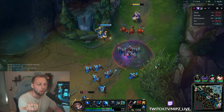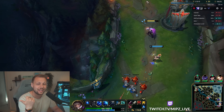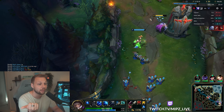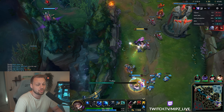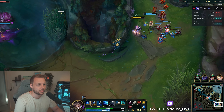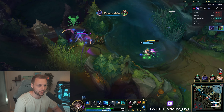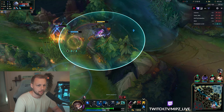Generally speaking, we talk about ADCs having three different types of roles. An ADC can fit into one of three different categories: they can be utility, they can be a bully, or they can be a hyper carry — or they can be more than one. Ash is what we call a utility ADC, and the reason for this is quite simply that she is mostly just utility. She slows targets whenever she attacks.